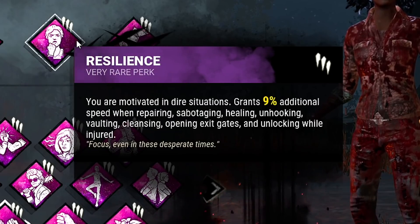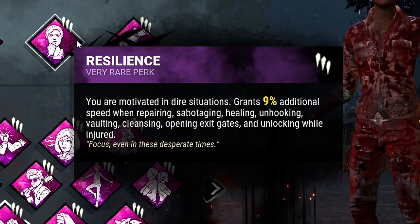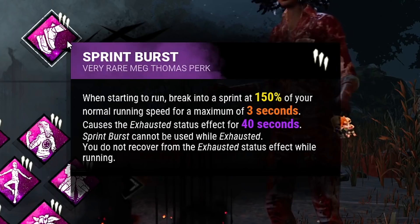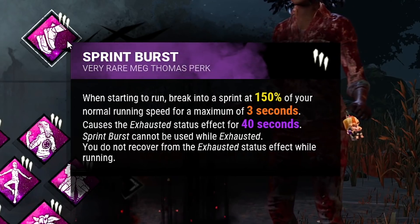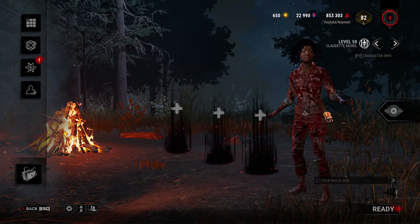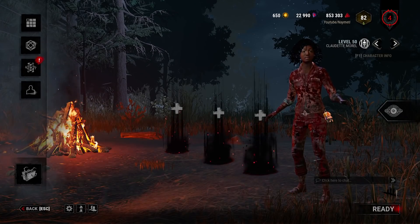We're going to be using Resilience, which will increase all our action speeds by 9% whenever we are injured. And for our final perk we have Sprint Burst — it's definitely debatable which exhaustion perk is the best, but I think most people would agree that Sprint Burst is definitely the most consistent one. So yeah, that is the build we're going to be using today and I'll be right back when we get into a game.